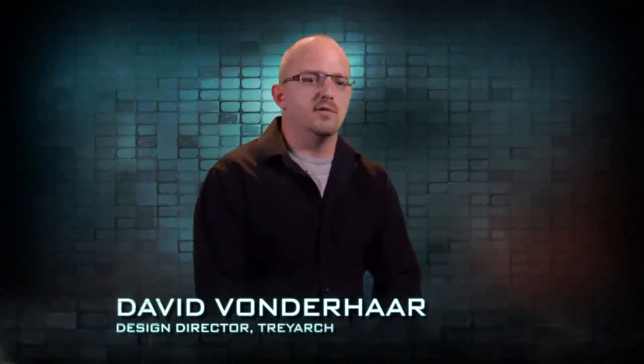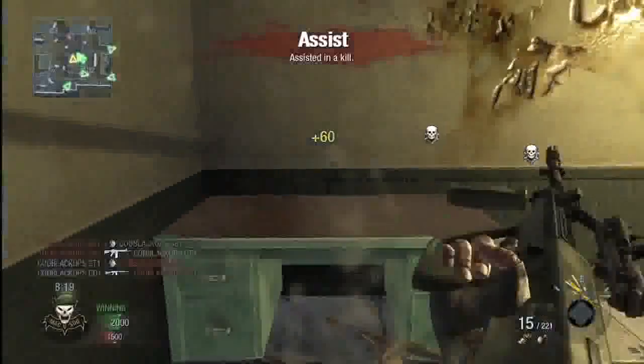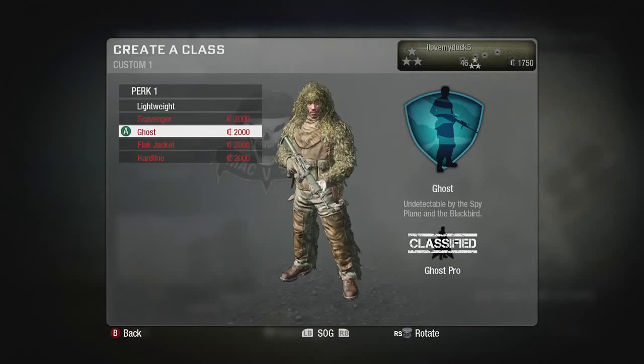The currency system is a little different from purely just a level system. In previous games you would unlock all content based on your level — as you progressed through the ranks, you'd unlock a perk. In the currency system, what happens is you unlock the main feature, so you unlock something like killstreaks or perks, and that unlocks all of them at once. You then use the currency to purchase what you want from that category.